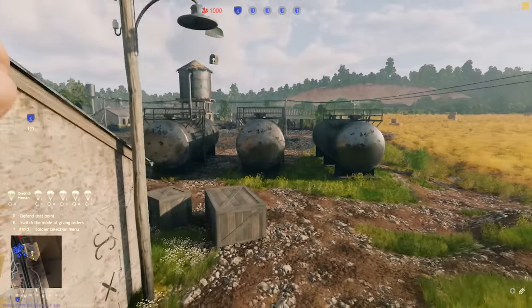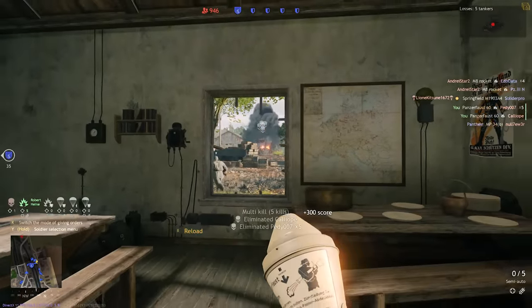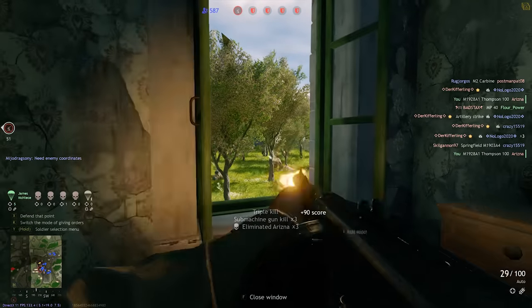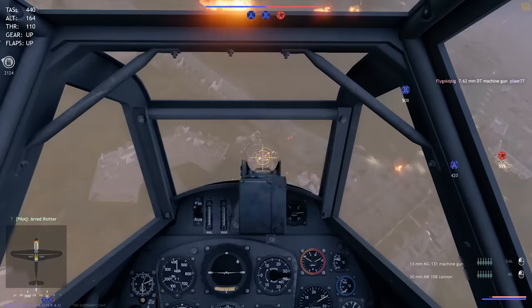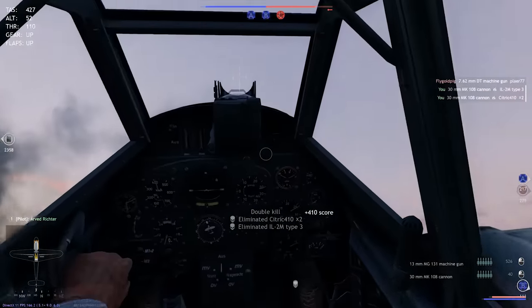Enlisted is a unique first person shooter that combines both PvP and PvE combat. Join the gritty ground battles and test your tactics and strategy on the front lines. Enlisted delivers an action-packed experience to infantry troops in a whole new way. In Enlisted, you take command of a squad of customizable AI soldiers and fight in massive battles with hundreds of targets led by other players.